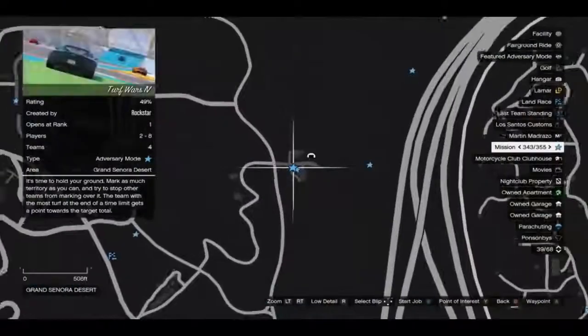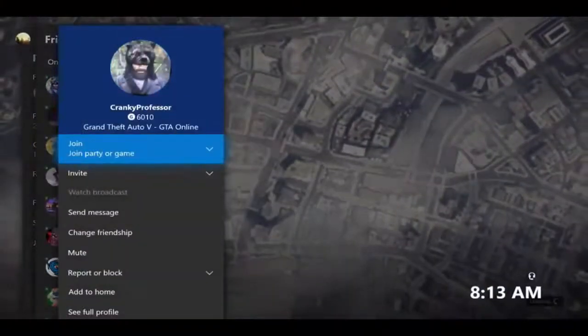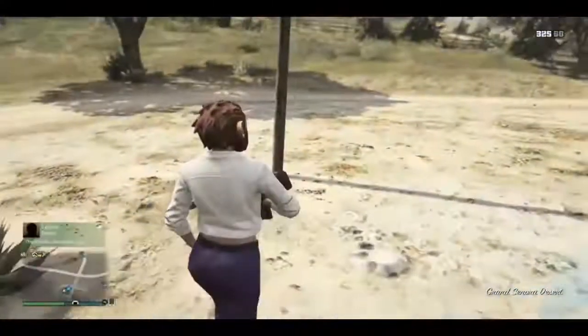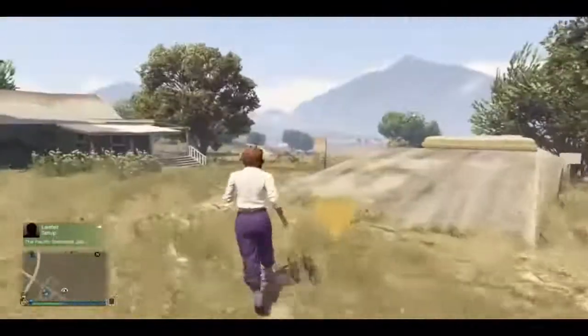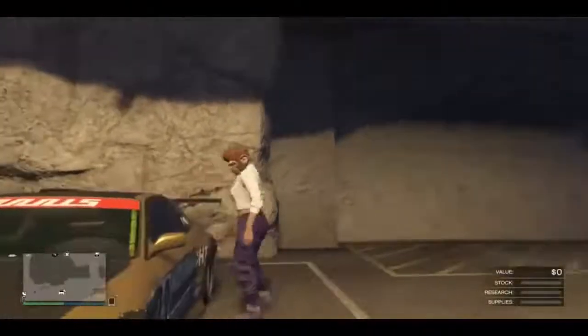From here, you need to teleport your character to your bunker using the same method. Once you're at your bunker, there are some specific steps you need to follow in order to duplicate cars. If you don't follow all the steps, you will mess up the glitch — and you're at the end of the glitch, which is not what you want. Let me know in the comments section if you want me to hit this glitch live for you guys or if you had any problems with this glitch.